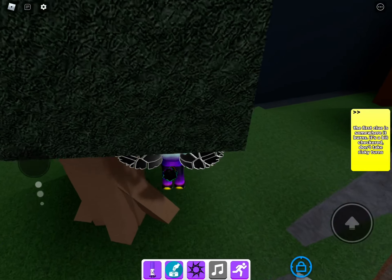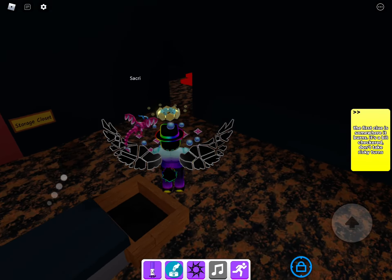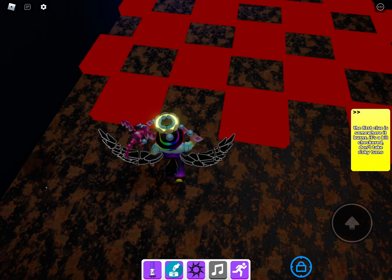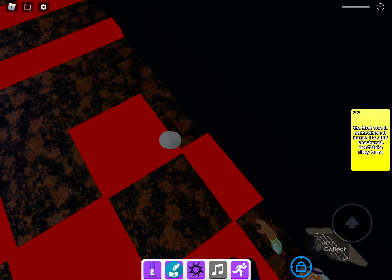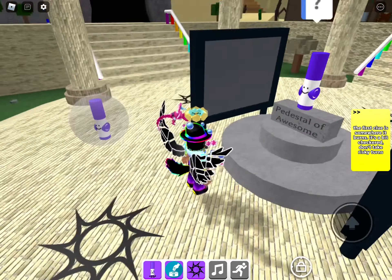It is better to watch the tutorial because it's quite hard. The first clue is: 'Where somewhere it burns, it's a bit checkered, so don't take risky turns.' That's obviously the desert.